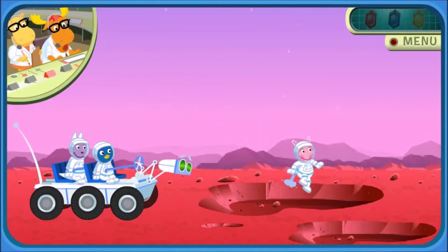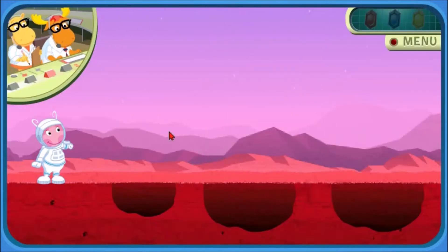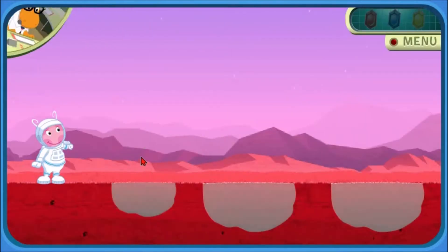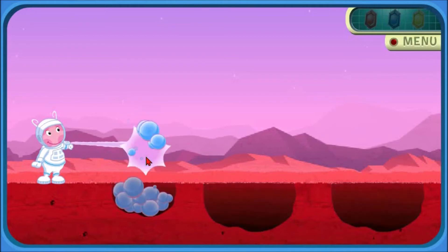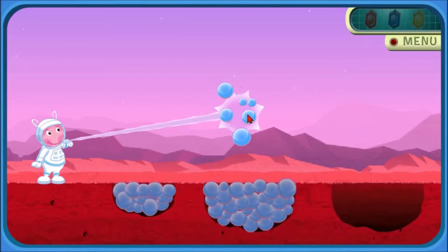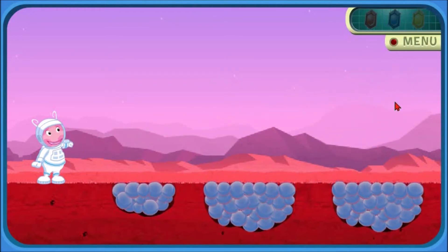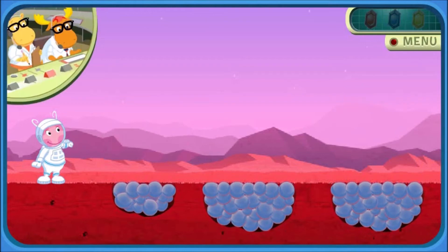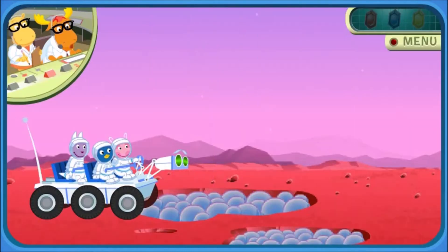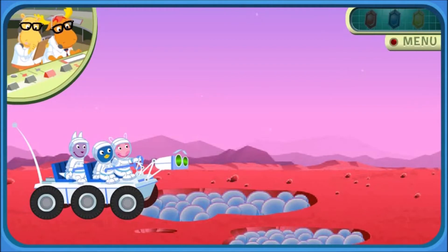Commander Uniqua, your instructions are: fill up these holes with your Moleculotron. Mission accomplished. Good job. Now Rover can pass through. Keep going. There's a crystal nearby.